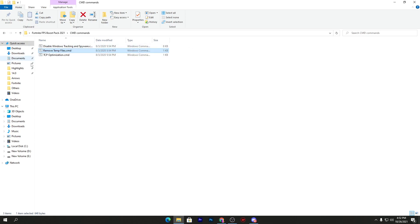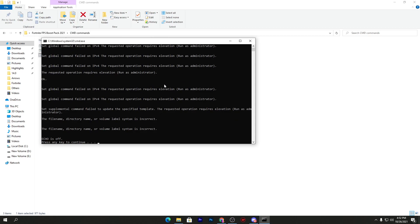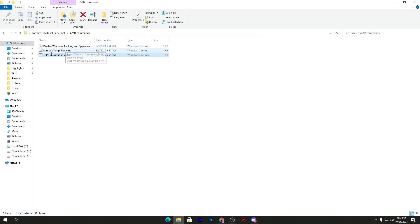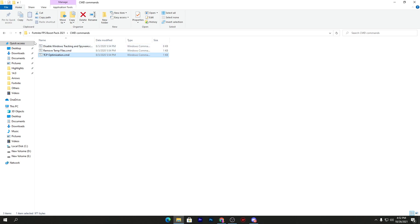Next is the TCP optimizations CMD command. This optimizes your network, giving you better latency and ping in Fortnite or any game you play. Double-click it, but you need to run this command as administrator — so close it, right-click and run as administrator, click yes. All commands are now successfully installed. Press any key to close the terminal.